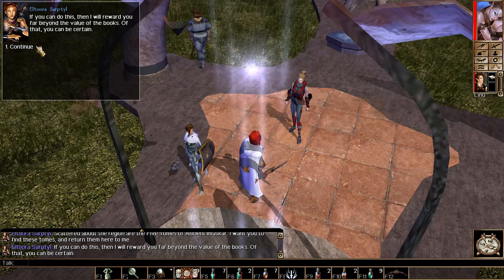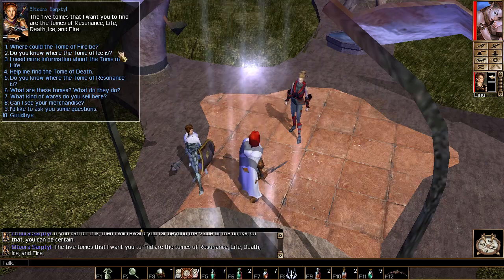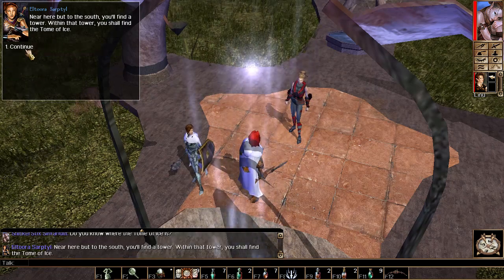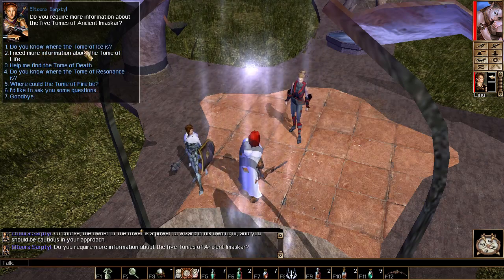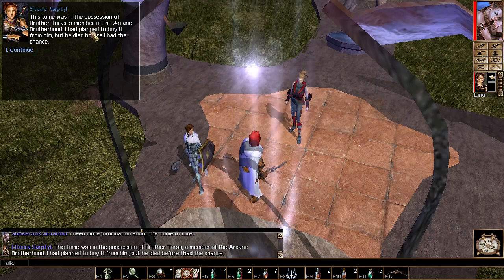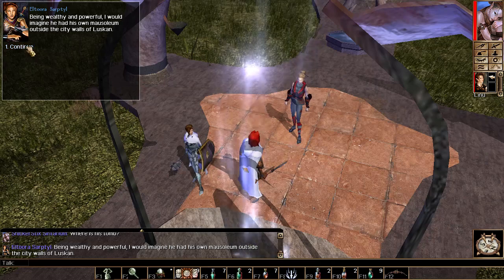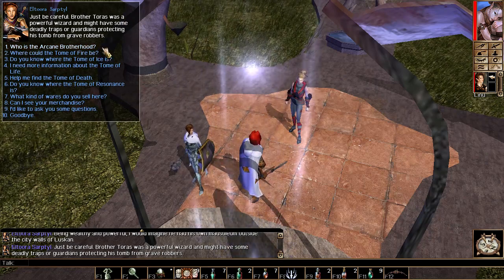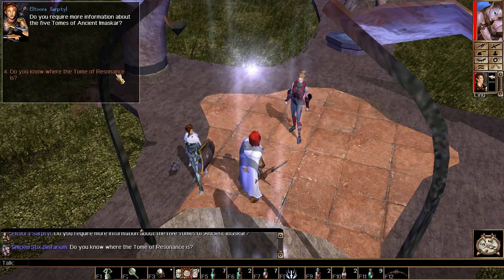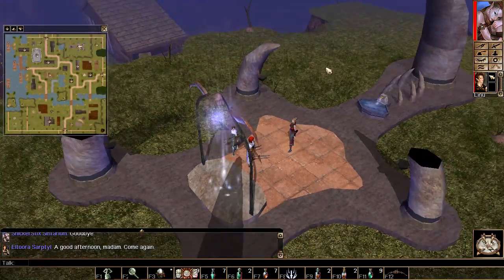Hi random guy. Sure. Tombs of residence, life, death, ice, and fire. Do you know where the tomb of fire could be? Within Charwood. Ice? In the wizard tower. Brother Tor is a member of the Arcane Brotherhood. His tomb would be north. Tomb of death - also on the way to Charwood. Tomb of resonance - in Neverwinter Wood. So that's cool, I can get the tombs for you. Happy to do so.